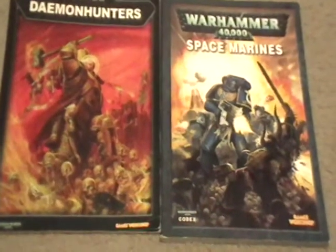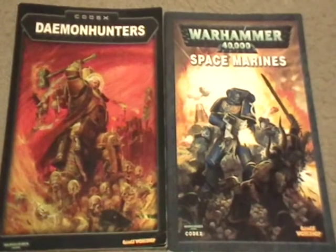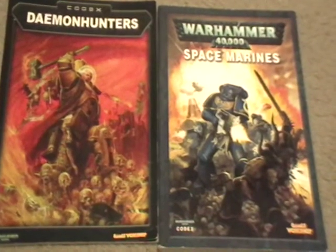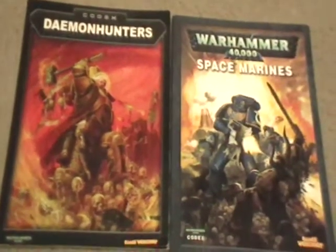You could also use the honor guard from the Space Marine codex, though I'm not going to get into that because they're not a troop choice. The custodian guard in power armor are a troop choice, so they can claim objectives, and they're also a bit cheaper points wise.